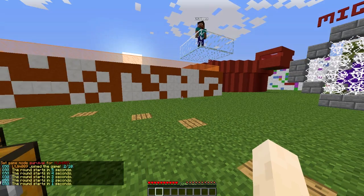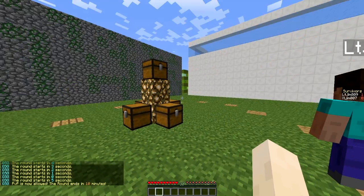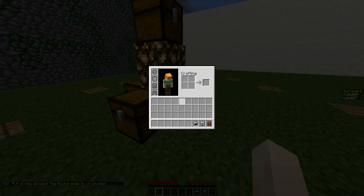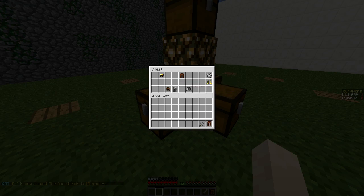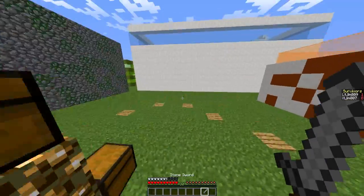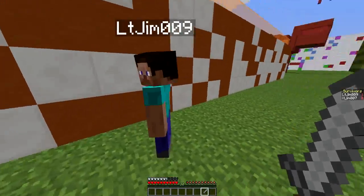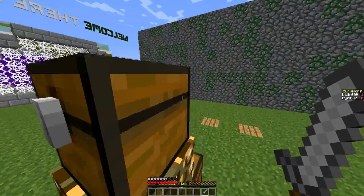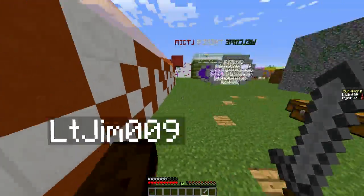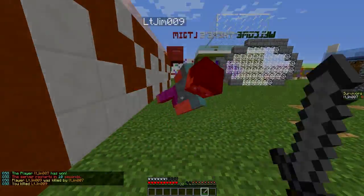I've got my other account to join, and since the min players is set to 2, the game starts. It teleports us, we can't move, then PvP is allowed. We can run to the chests, grab loot, and play as you normally would. In the config file you can change things like text and min players. If I kill the other player I win and the server restarts the loop so people can play again. That's how you use the plugin — subscribe, like, comment, and I'll see you next time!